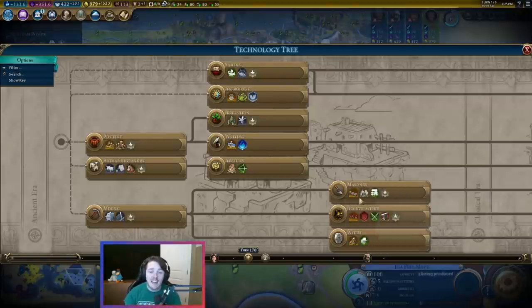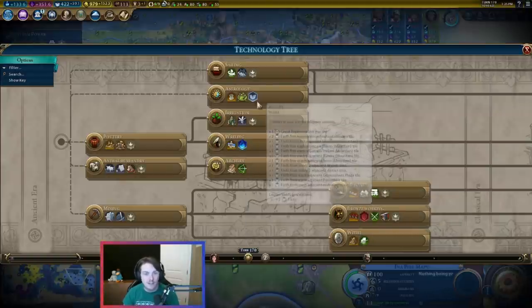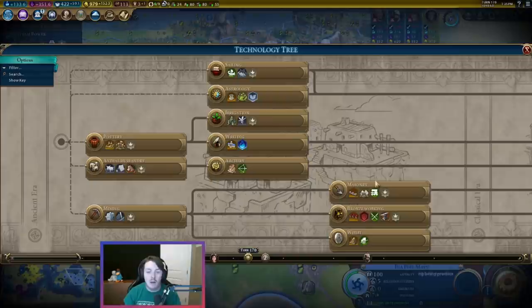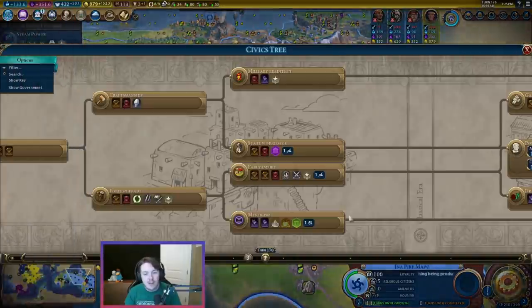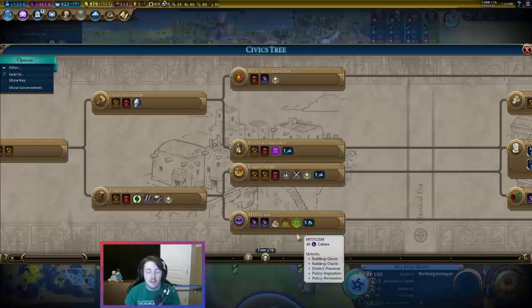If I come all the way up here and don't get the Pyramids, I've missed out on campuses, on archers, on holy sites, on encampments maybe, on iron. There's so much you're missing out on if you come here straight away. If you come here for the Pyramids and you get them, it's worth it. But if you don't, you've kind of just wasted your time going there really early — which is unlike the Oracle, where if you come down here early and don't get it, it's totally fine. It's a great place to go with your culture anyway.